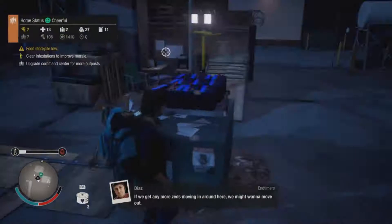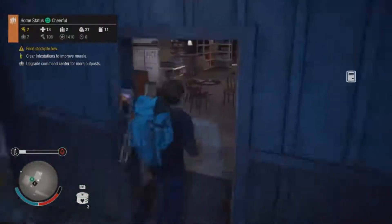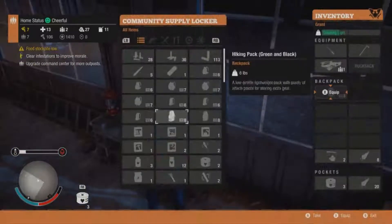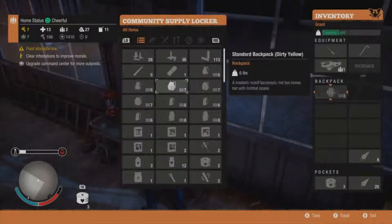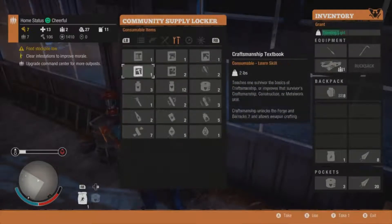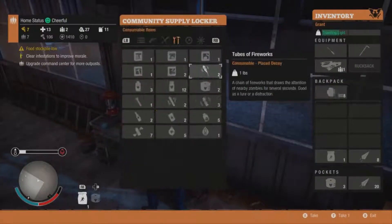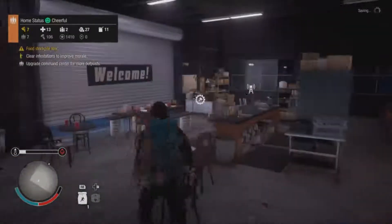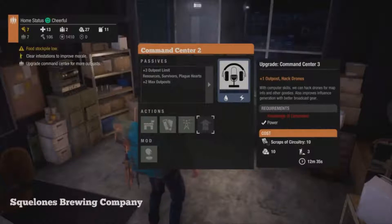Let's check his supplies - he's got two plague cards, plague samples to put away. Put those away and grab some stamina. We've got one, let's take that out. I've got computers skill, so if I find someone with no skill I can get computers and then we can upgrade our command center and get two more outposts, which would be handy to have.